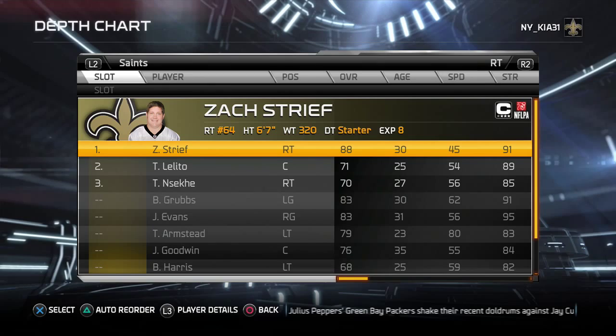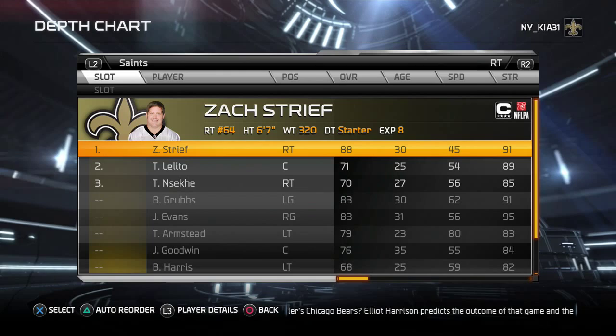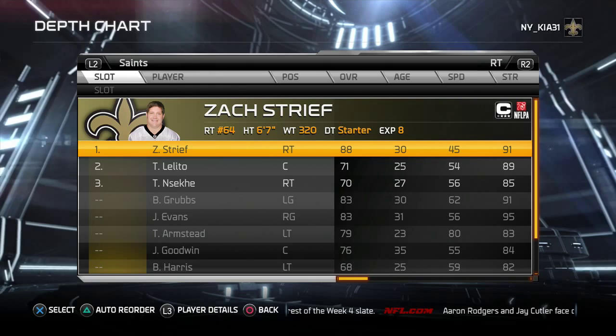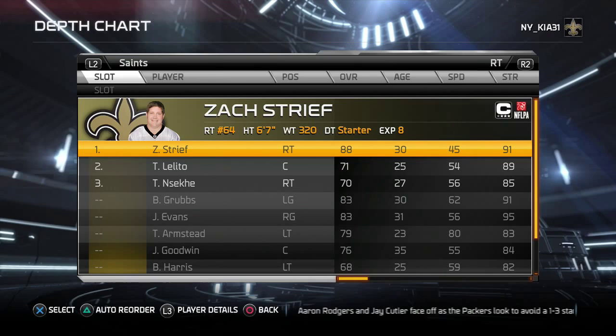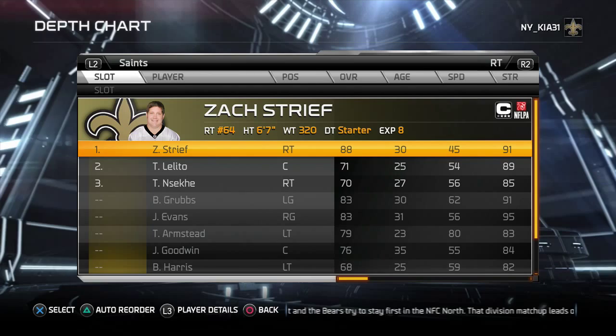I'm going to start with the Saints. With some teams you're going to have a lot more flexibility because the rosters are more talented. Some teams are going to be more rigid and harder, like the Cowboys. For teams like the Panthers, the Niners, and the Seahawks — if you can't put together a sensible defense with those teams, you might as well pack up the game.